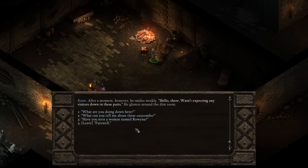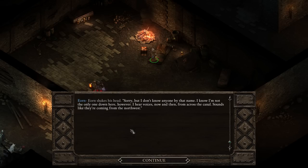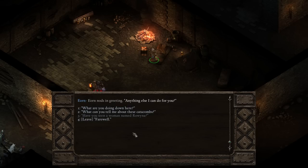What are you doing down here? What can you tell me about the catacombs? Have you seen a woman named Rowena? Eon shakes his head - sorry but I don't know anyone by that name. I know I'm not the only one down here however - I hear voices now and then from across the canal. Sounds like it's coming from the northwest. All right, thank you very much Eon. Is there anything else I can do for you?